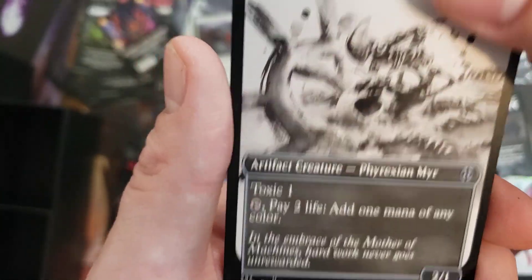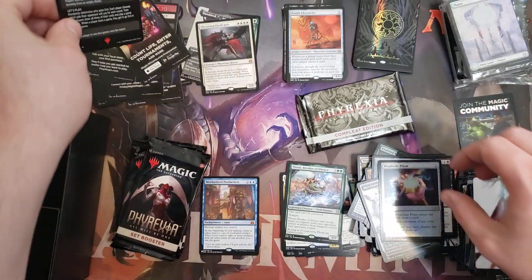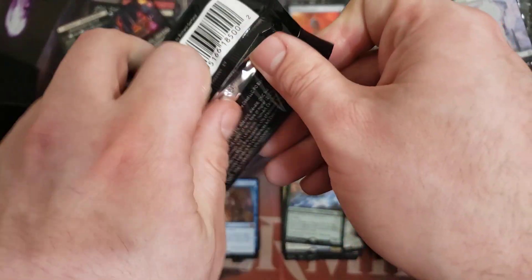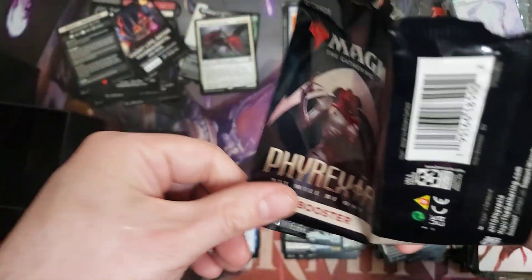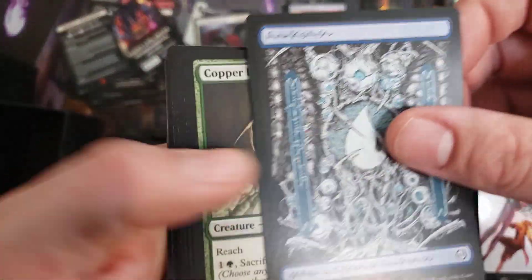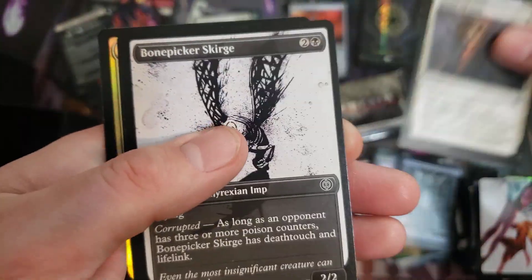Our rare here is Thrun, Breaker of Silence. We got a Foil Common too. Not doing too great on the Mythic slot. Thrun is definitely a strong Commander card — it sees some play in the constructed sideboard against control, but in Commander it just does work. It's indestructible on your turn, can't be countered, has Trample, and is hard to target. They didn't quite give it full Hexproof this time, which I get.